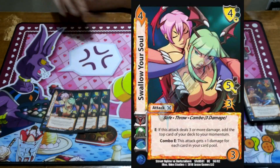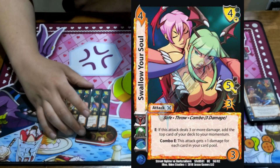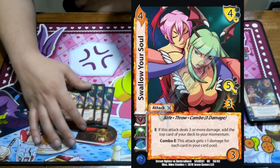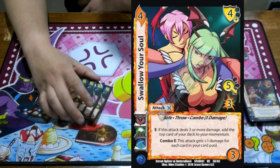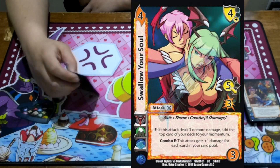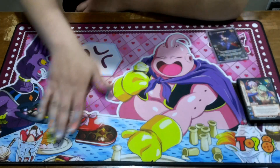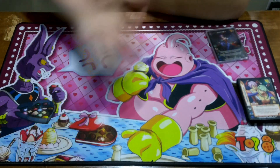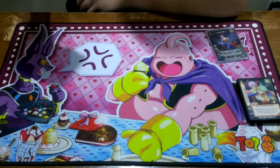We're playing 4 Swallow Your Soul. It's a throw — a 5-5 for 3. You just build, hit your opponent. If you combo this into another card it gets even more damage. If it does 3 or more, you get more momentum. The idea of the deck was just to control our opponent and do subtle damage on offense, and just try to keep this pace game. It just wasn't working this weekend.